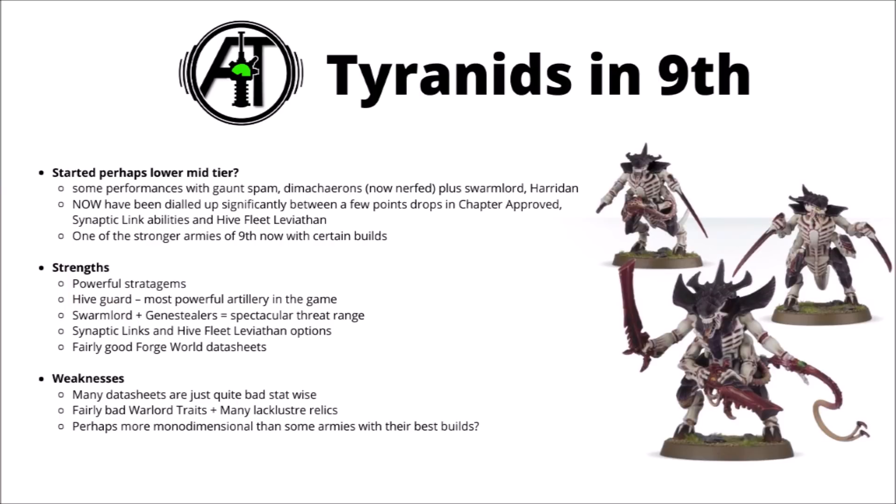In 9th edition so far, Tyranids haven't really had it all that easy — not the worst of the worst armies, but certainly more of a struggle to play and win with compared to some of the best. Some people had decent early success with hordes of Gaunts, and once the Imperial Armour Compendium came out, quite a lot of the Nid's best units were Forgeworld ones — things like Dimachaeron, Hyra Jewels, or even Haridans. Now though, Tyranids have been dialled up significantly with points drops in Chapter Approved, but far more importantly, the Synaptic Link and Leviathan buffs from Warzone Octarius, which feels like a tide-over book until Nids eventually get their Codex.